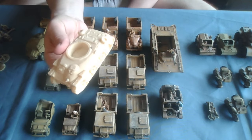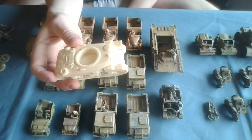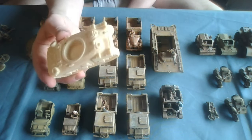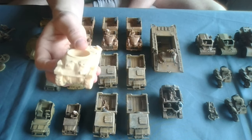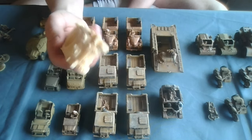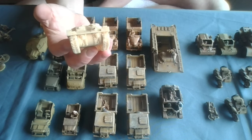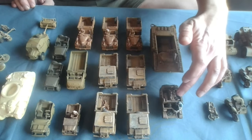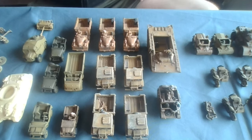The final recent addition is this Ram Kangaroo — a Canadian invention where they'd pull out the inner bits of a tank, remove the turret, and stuff men inside as armored transport using outdated tanks. I have absolutely no idea what tank this originally was but it's now a Ram Kangaroo — I got it in a mystery box. A 9-plus armored transport might be useful at some point. That is my transport section for the Brits — a bit of everything, though I think I may need more Bren carriers at some point.